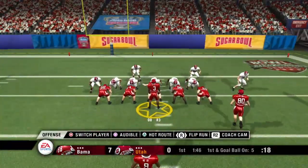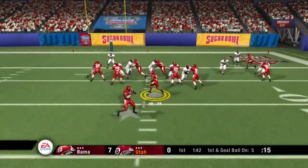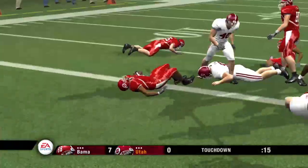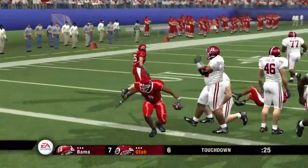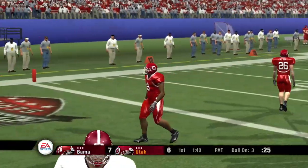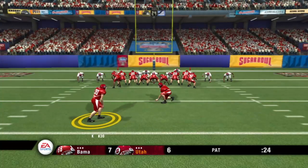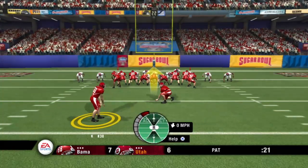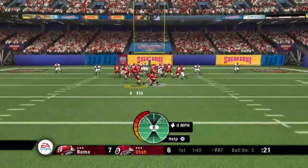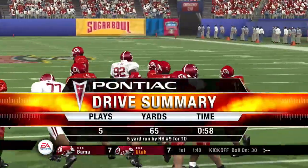First down, here we go from the five-yard line. They come out with three wide receivers. Touchdown, Utes! The halfback punches it in for the score. Well, that was a nice play — he had good blocking up front and a halfback who runs hard. What else can you ask for when you're inside the ten-yard line? They line up for the extra point, and he adds the extra point. Here's the Pontiac drive summary.